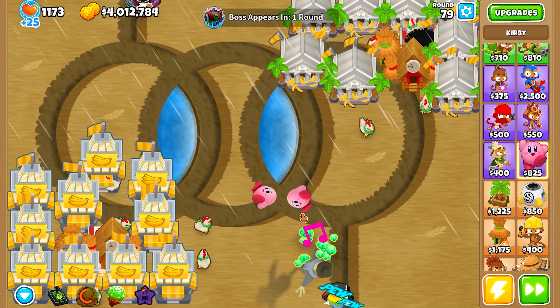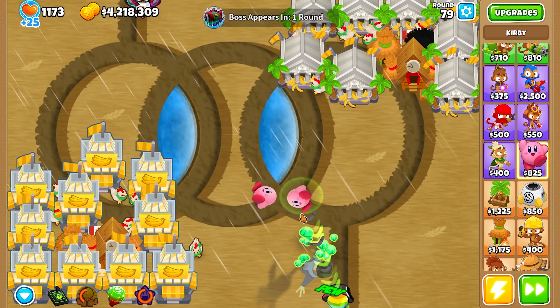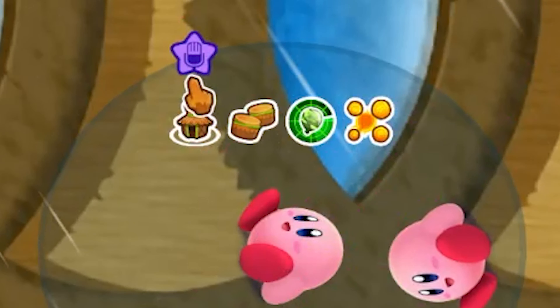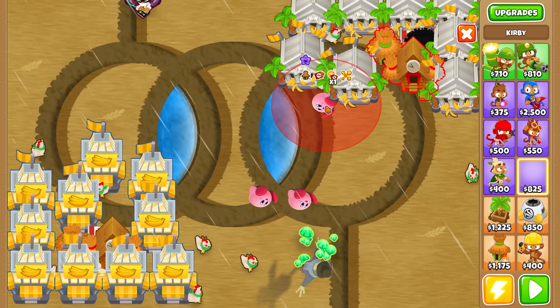What does this ability do? Let's use it. He attacks faster, and you can see the icon above — he buffs other monkeys. This is the tier three.